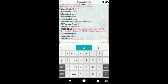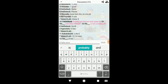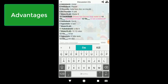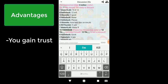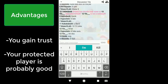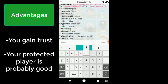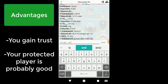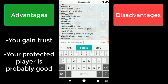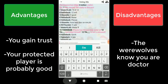Another thing you need to know is that you can see when your protected player is attacked. If you see that your bandage got triggered in the chat, you can consider announcing it. The advantages are that you get trusted and the person you protected is kind of confirmed good — but watch out, because sometimes the serial killer attacked a werewolf, meaning the person you protected is not guaranteed good. The disadvantage of revealing this is that the werewolves will now know you are the Doctor and will probably target you.